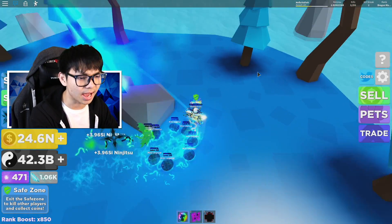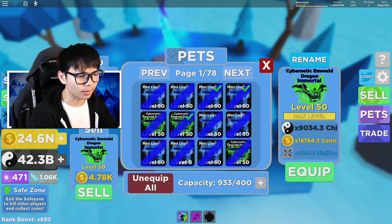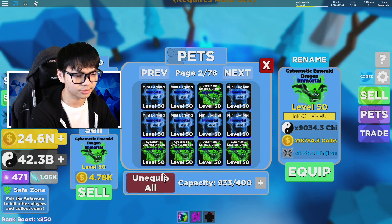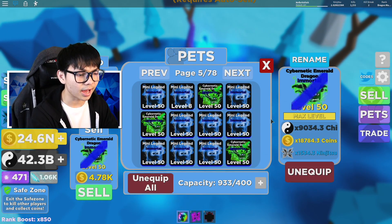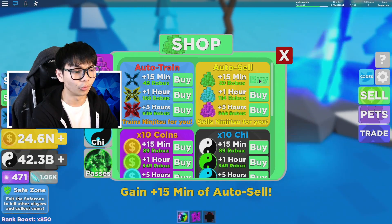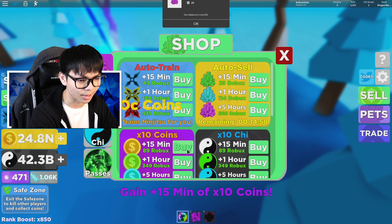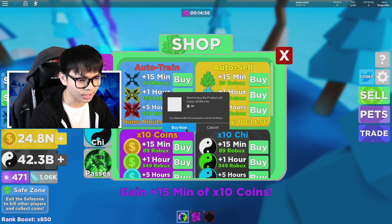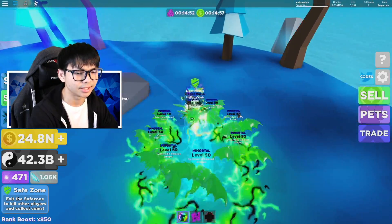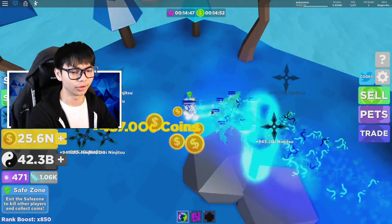Now it's time to grind. I'm not really sure if equipping all the green pets is better or all the blue pets is better, so let me try the green pets first. I'm going to put all the green pets I have in my inventory right here. Auto sell for 15 minutes and 10 time coins for 15 minutes — let's go. I just spent over 100 Robux already, and it looks like it's actually going up, so that's pretty cool.